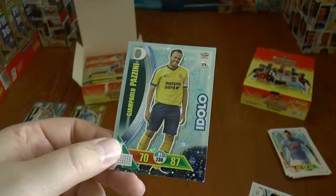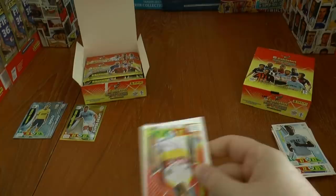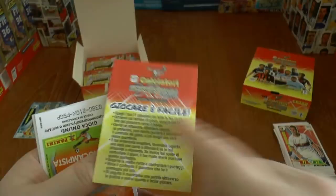There's Pazzini — I believe he may have been at Swansea for a little while, though I'm not 100% certain. Now in his veteran stages. The next pack is a really cool design, but unfortunately just a total base card packet. You do get some cool information cards here about how to play online — a little booklet explaining the online game, which is a nice addition.